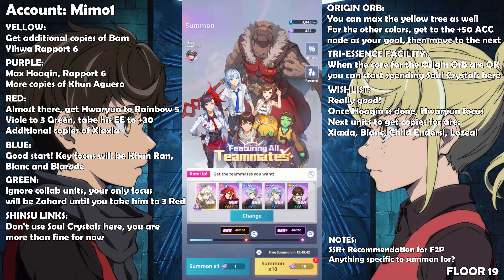For the wish list, the units you picked are good. Once you get Joaquin to full rainbow, swap him out and put Waryon in the leftmost spot. Next you also want copies of Xiexia, Blank, Childendorsi and Lozell. Once you max out Waryon, put in Kumran — he's the next unit you want to build. Then place in Blank. I'd also recommend Blarode over Childendorsi and Lozell, so right after Blank you can go for Blarode.